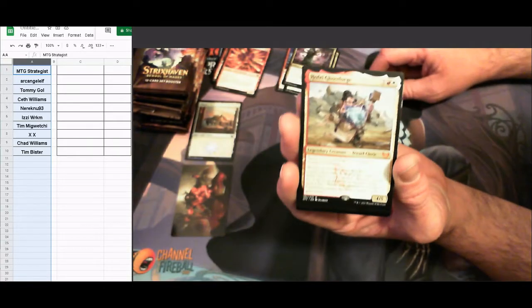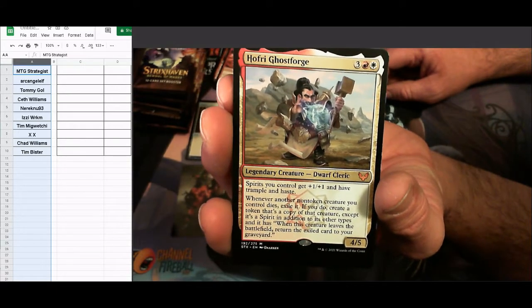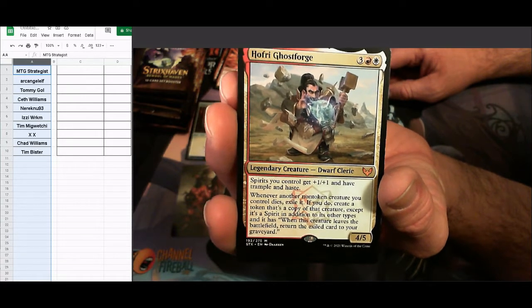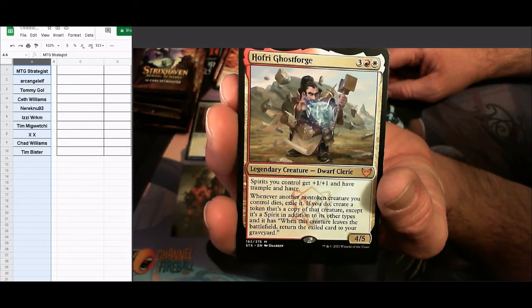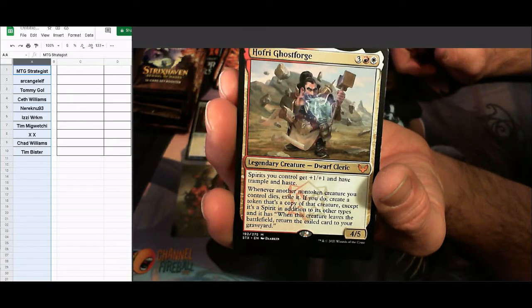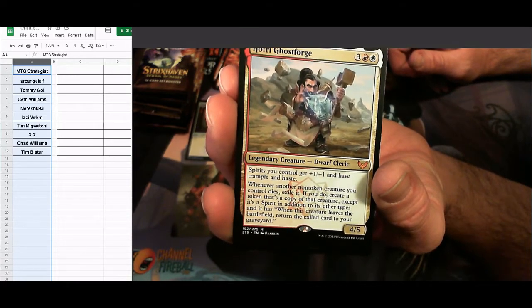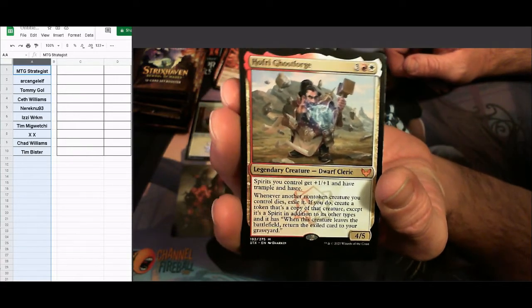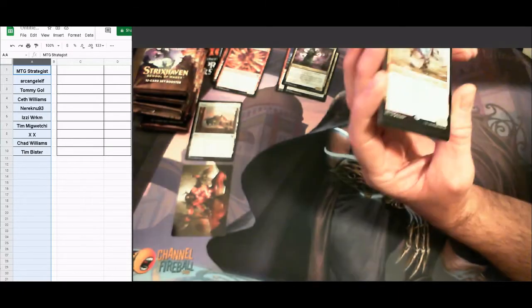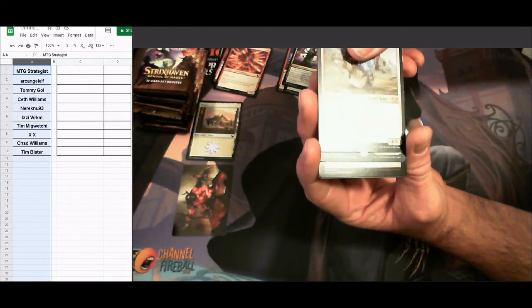Hofrey Ghost Forge: spirits you control get +1/+1, trample, and haste. Whenever another non-token creature you control dies, exile it — if you do, create a spirit token copy of that creature with +1/+1. When this creature leaves the battlefield, return the exiled card to your graveyard. That's a new twist — usually exiled cards stay exiled. Pretty neat.